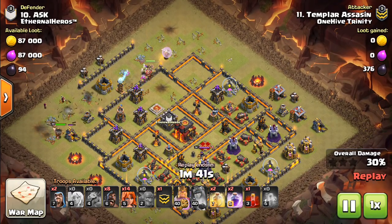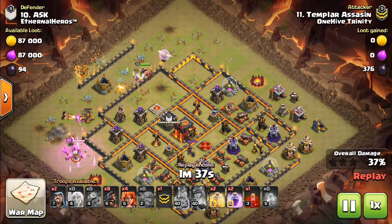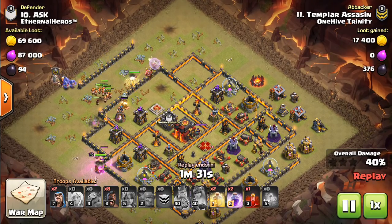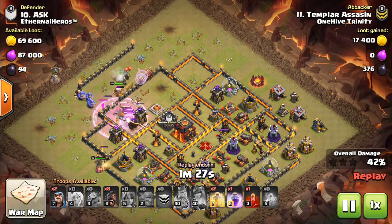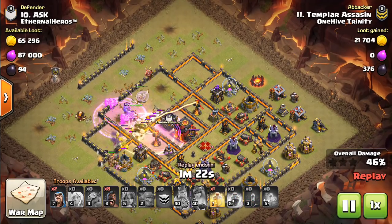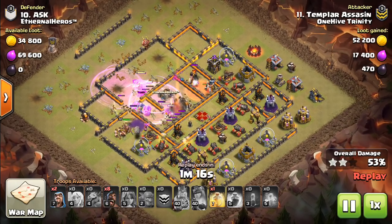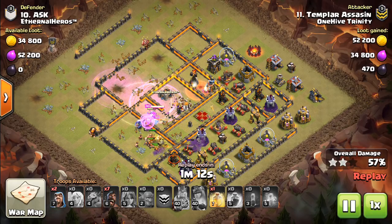This is definitely a good variation that you want to use. On most bases, if the pathing is predictable and you think you can just crush it with the Valks and the Bowlers, then do that. But otherwise, the hogs are a good touch. What I was saying though is that bringing a few extra Bowlers — maybe more like seven or eight total — is good, because the Bowlers are very important. That's what I mainly focused on in my Falcon attack strategy video: how important the Bowlers are, not just the Valks.